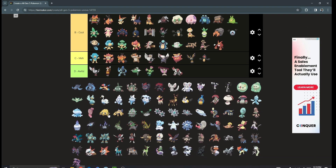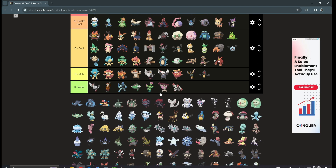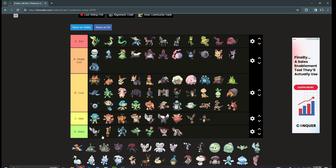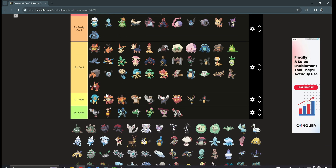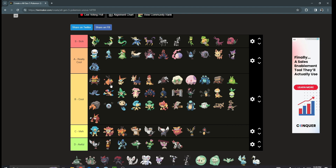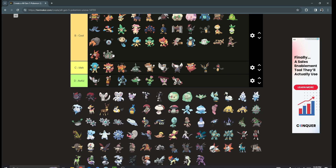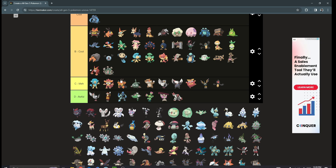Tirtouga is very cool, definitely in that tier, and Carracosta is easy A tier. Archen/Archeops I'd put in A tier as well — it's a really cool design, just held back by its ability. Next we have Trubbish and Garbodor. People hate on this Pokémon a lot but I just don't see why. Trubbish is mad, but Garbodor is kind of cool — low B tier obviously, but it's still cool. It's not the best competitively, but it's got a weird, funny design with that arm that just looks kind of funky.